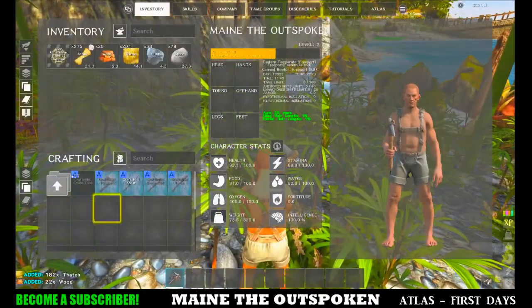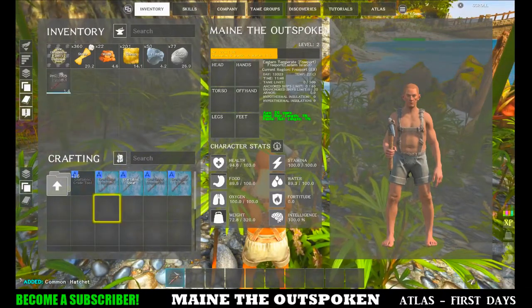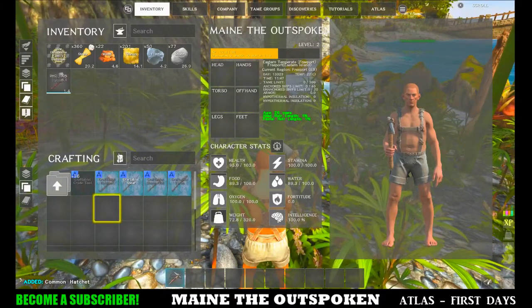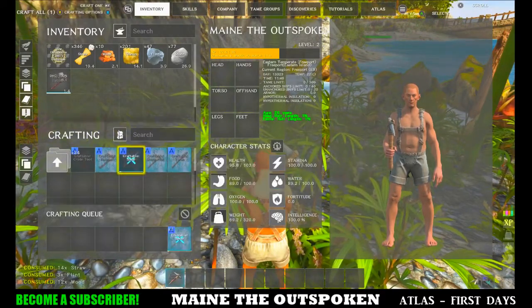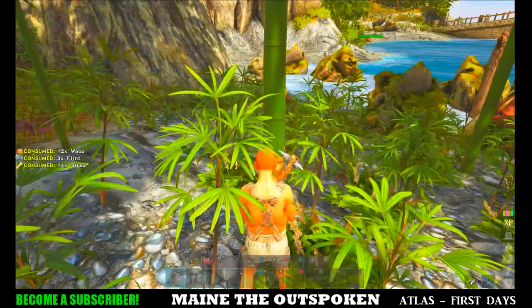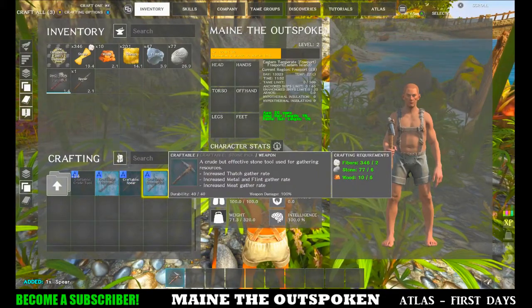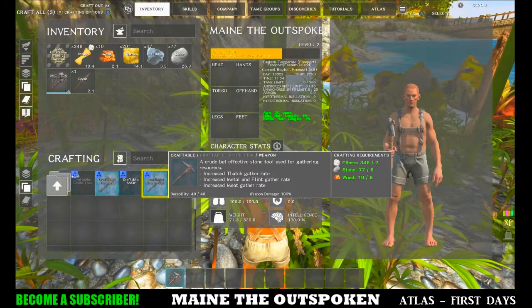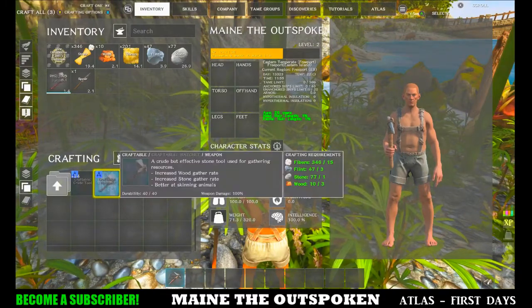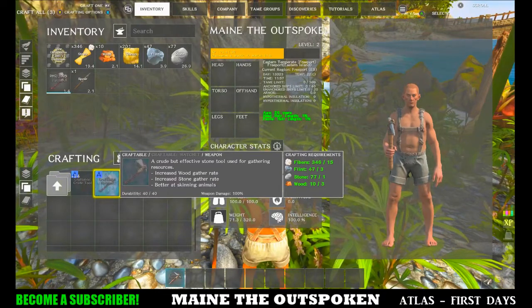Now we can make a hatchet. The hatchet will get more wood from a tree than thatch, and the stone pick will get more thatch than wood from a tree. The item description will tell you that — for the stone pick it says increased thatch, increased metal and flint, and increased meat. For the hatchet you get more wood, more stone, and it's better at getting hide from skinning animals.